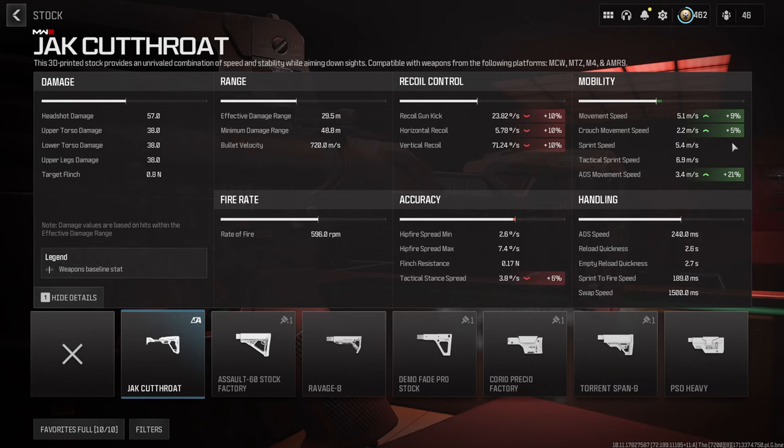Now why is this important? In zombies, ADS and tack fire stance I would argue is one of the most important attributes of a gun. If you can run away from the zombies while shooting accurately, you win. This takes the M16 from Modern Warfare 2, which is traditionally very slow, and gives it a 9% movement speed and a 21% ADS movement speed, so in tack stance you can literally outrun zombies.